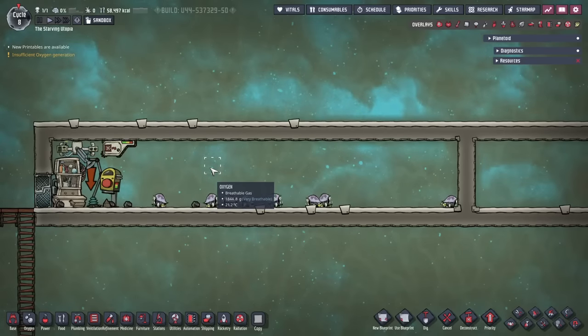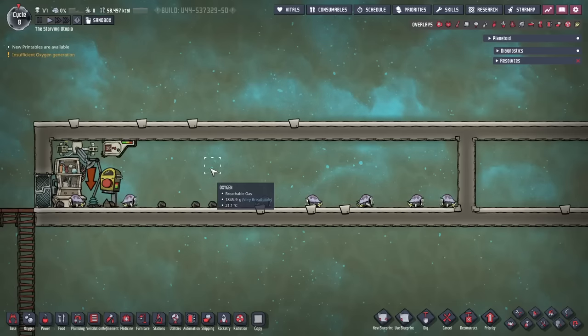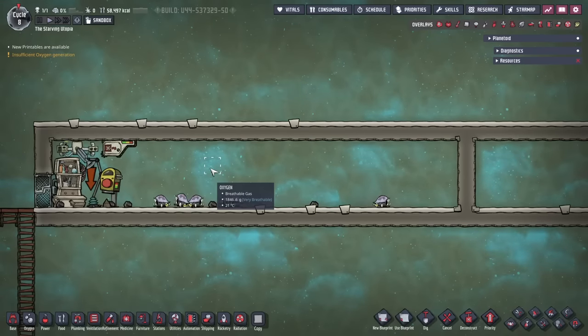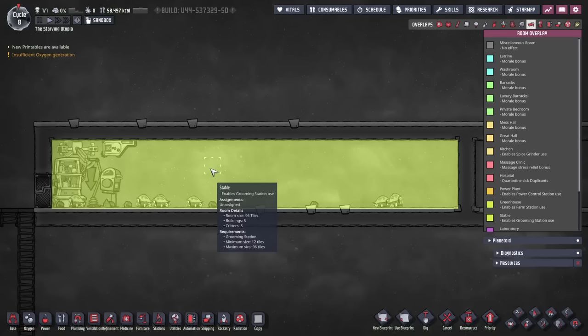The other thing to mention about stables is their size, which does definitely matter. Each Critter needs a certain amount of space in a stable to not become cramped or overcrowded. Most commonly this is 12 tiles, so having a maximum room size of 96 tiles will allow you to put 8 Critters inside. This is why stables generally need to be this maximum size, but each Critter does have its own space requirement. For this example stable with 8 hatches, I've made sure it's 96 tiles, which you can check in the room overlay. These Critters are now tame and being groomed and fed.